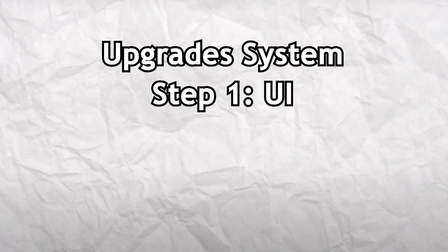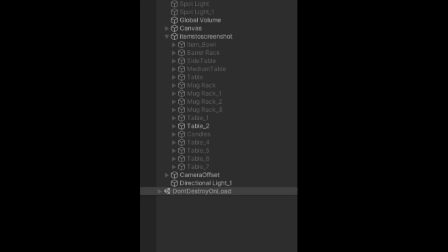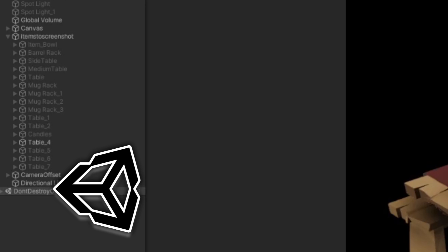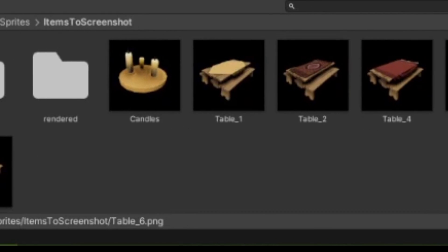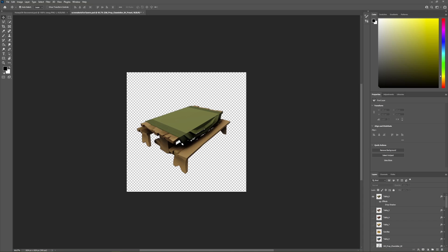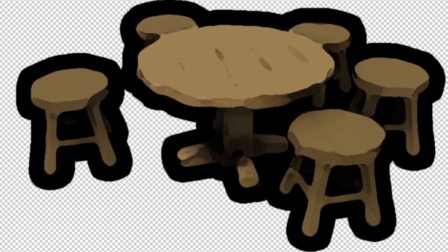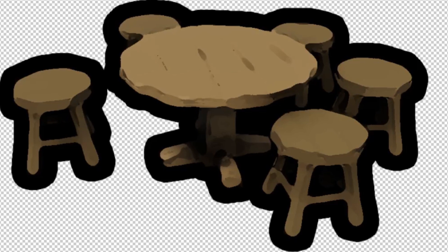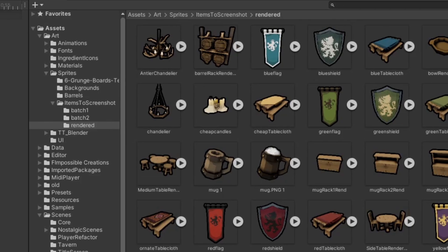First and foremost, I need to create the UI for this new system. I need to add icons of all the possible upgrades. I implemented a smooth workflow that has me loading all the items in Unity, then using the camera to take a screenshot of each item and save them as a PNG. From there, I opened them all in Photoshop, added a nice drop shadow, slapped on a filter to flatten out some of the details — looks less like a photo and slightly more like a painting. From there, I export them back into Unity and load them into my UI.